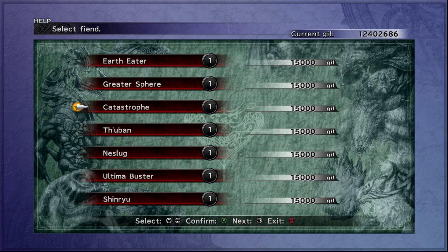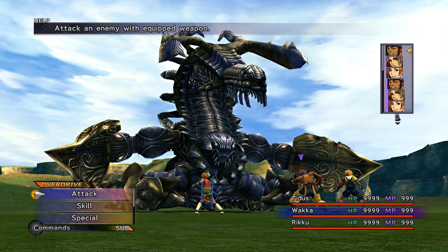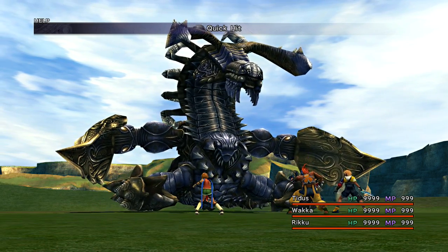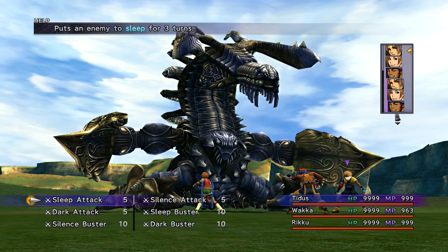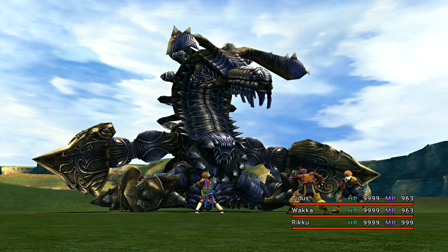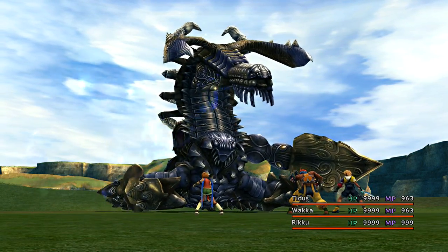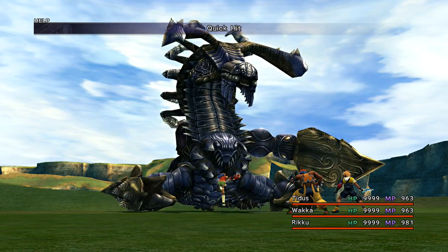Next up is the Ultima Buster. You definitely need your standard team — Tidus, Wakka, Rikku — because Wakka is one of the few who can actually damage this thing's head. First step: Quick Hit the head, it should go down in one hit. Then Quick Hit the arms so it doesn't protect itself — use the other two characters, take out the arms, they also go down in one hit. The arms and head each have 80,000 HP, so they should be taken out if you are hitting the upper thresholds of the damage limit.